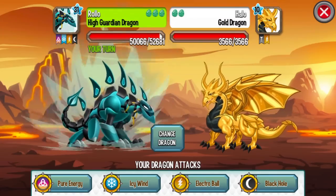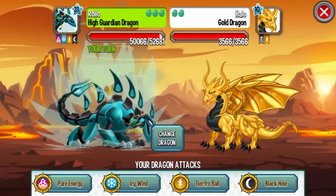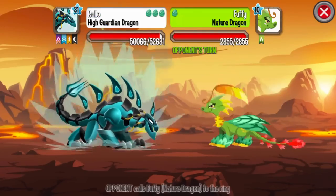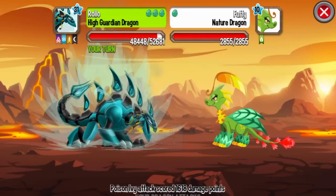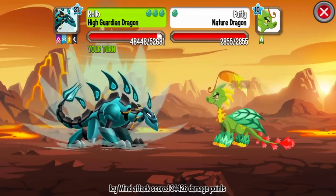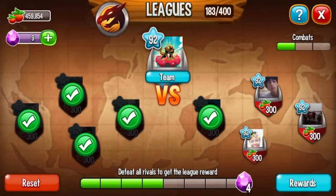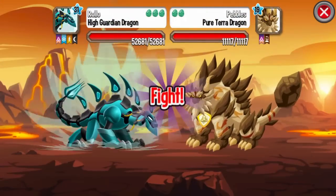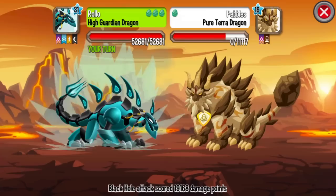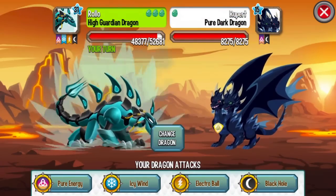Gold Dragon is easy to breed - it is an amazing dragon. Just breed Electric with Metal and you will get it. This one you can get from the shop. We have one more combat to go. If you want to get a lot of gold, get a lot of Terra Dragons or Dark Dragons. Then you will have a lot of gold generators in your Dragon City.